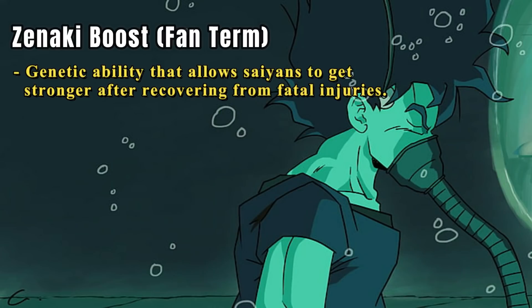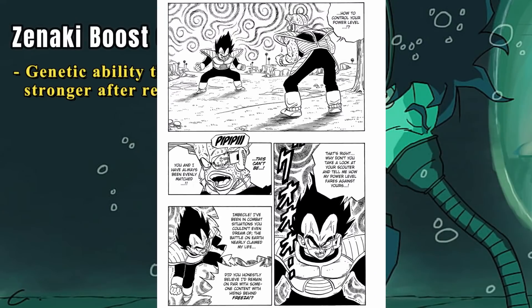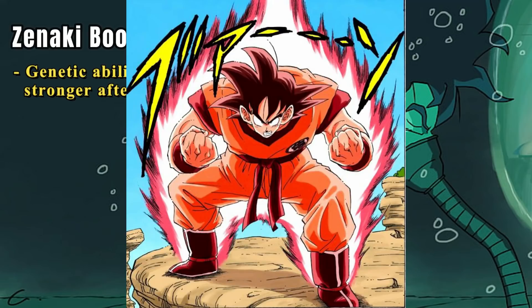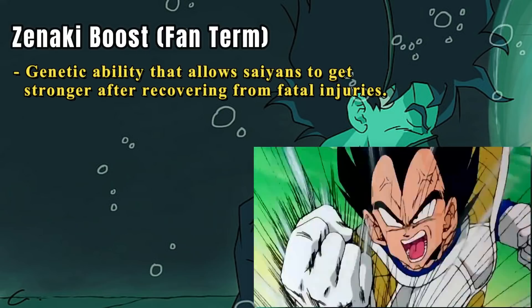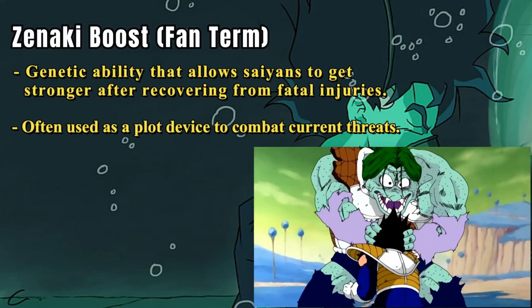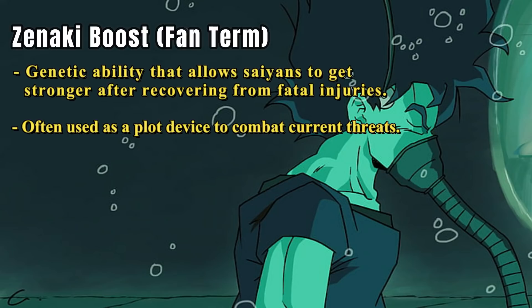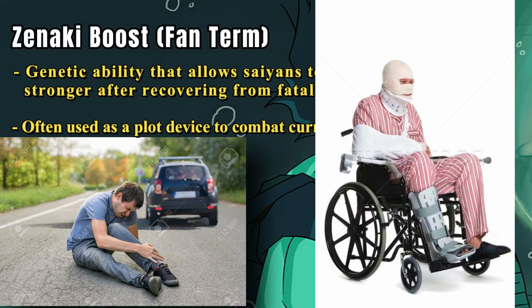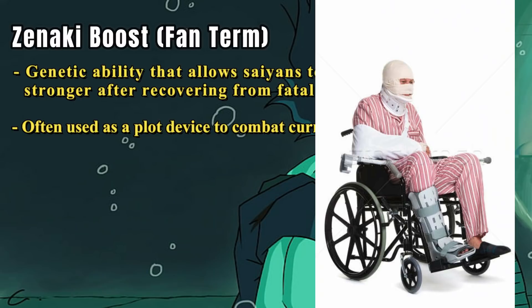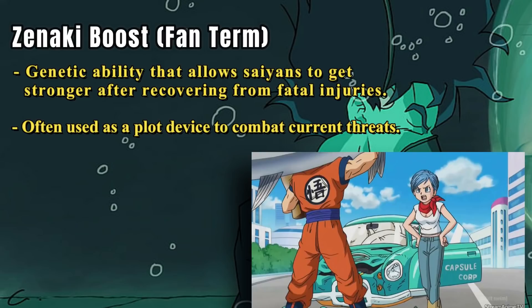More often than not, Zenkais increase battle power to the point where the Saiyan can combat previous threats. This was first demonstrated by Vegeta, increasing his power level from 18,000 to 24,000 — roughly the same as Goku's Kaioken x3. The second time Vegeta experienced a Zenkai on Namek after being defeated by Zarbon, he easily one-shotted Zarbon upon healing. A real-world analogy: a human hit by a car would likely be weaker after healing, but a Saiyan would not only survive it next time but emerge completely unscathed with the car destroyed instead.